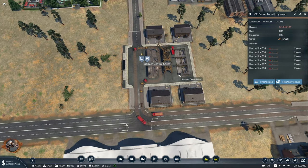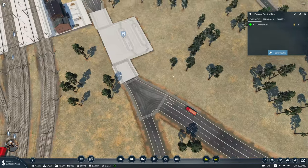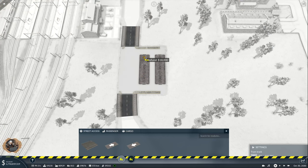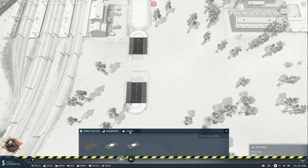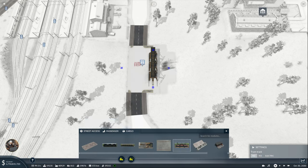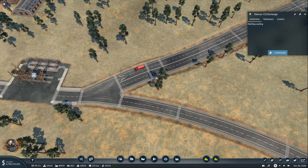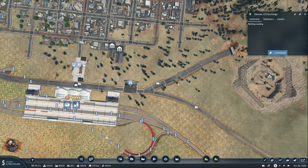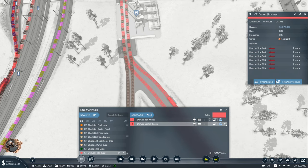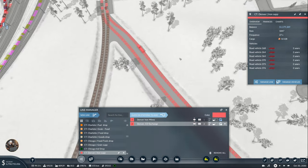Good. Now I don't need all of these anymore. We can add those guys. Let's have it like this. Denver exchange — I guess that's fine. And we need first the iron supply to go to here — and that's number two. Awesome.